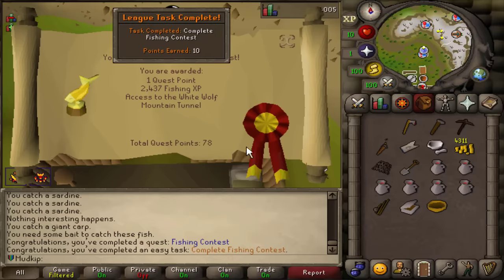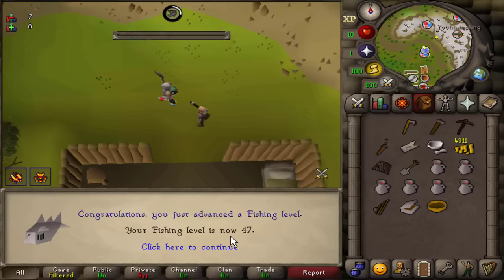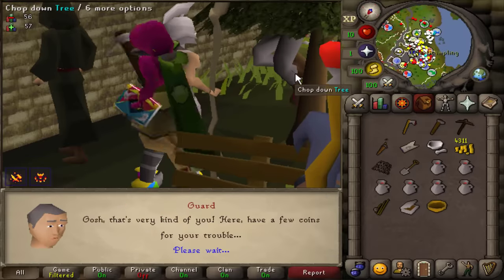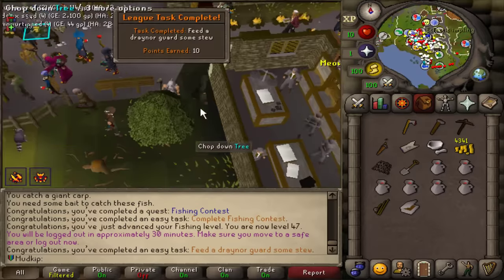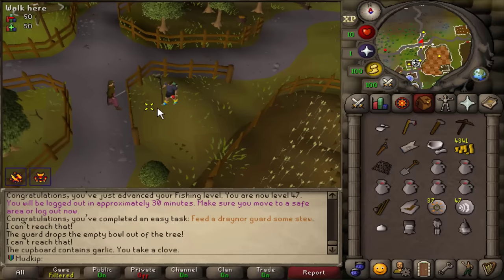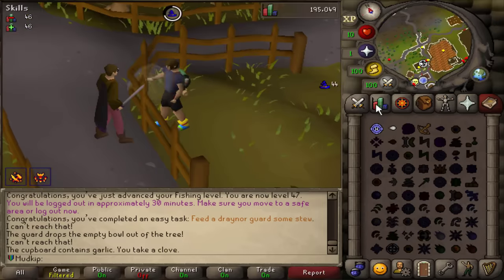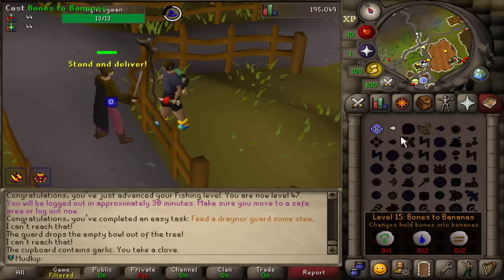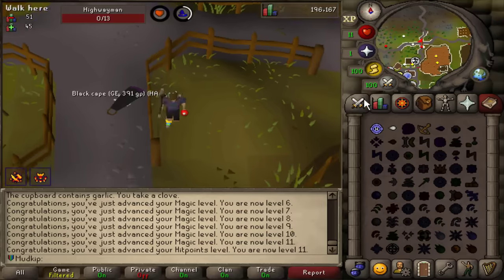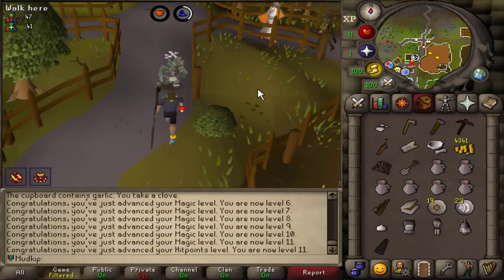Fishing Contest is done — that was a task. That got us to 47 fishing. I want to do Waterfall Quest and Vampire Slayer to get my combat stats up a bit, except I'm a bit sketched out doing it with 10 hit points — so I'll get that up a bit first. There went the 10 HP account, but I got a cape which I need for a task. I could have just bought the cape, but I saw the Highwayman there and it seemed really convenient.